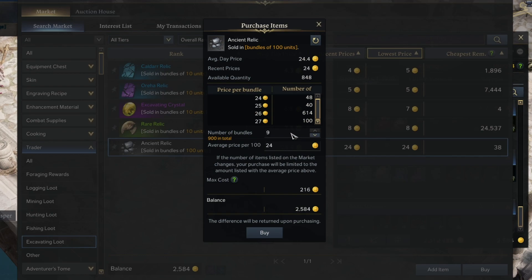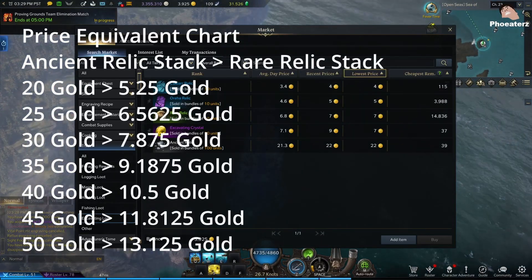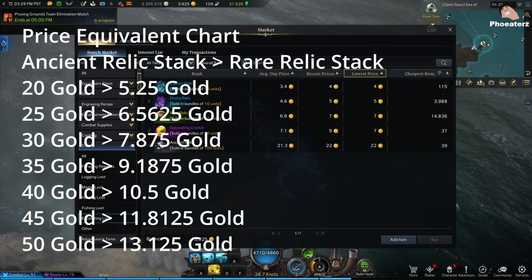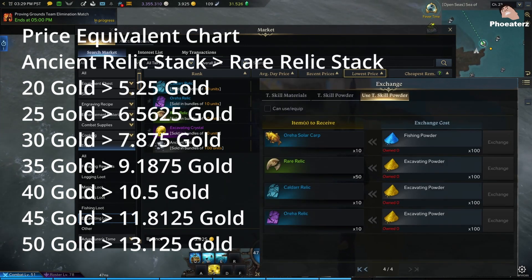Or, if you're just using your life energy, you can squeeze out a little bit of extra gold from this guy in your stronghold. I'm putting up a chart of the price equivalents at various prices. I verified these against the excavation materials, but this works with any other gathering professions. You'll have to verify the exchange rates though.